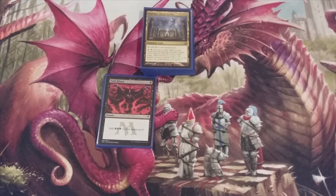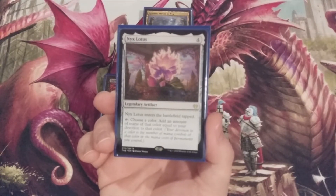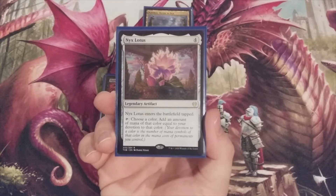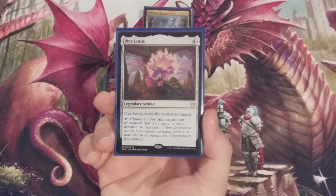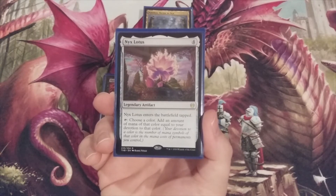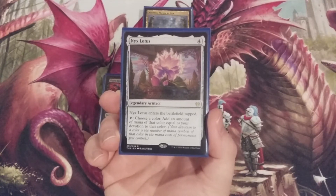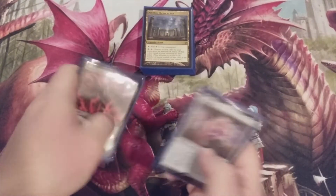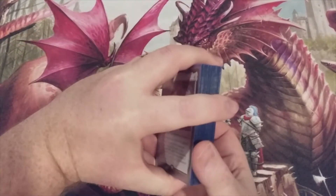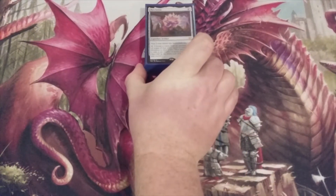Lastly, with respect to our ramp, we are going to include a copy of Nyx Lotus. It's a legendary artifact from Theros Beyond Death with a CMC of four. It does enter the battlefield tapped. We can tap it, choose a color, and it mimics what Nykthos, Shrine to Nyx does — adding to our mana pool an amount of mana equal to our devotion to black. So we have Nykthos, Nyx Lotus, and four copies of Dark Ritual: 26 cards of this 60-card deck devoted to our mana.